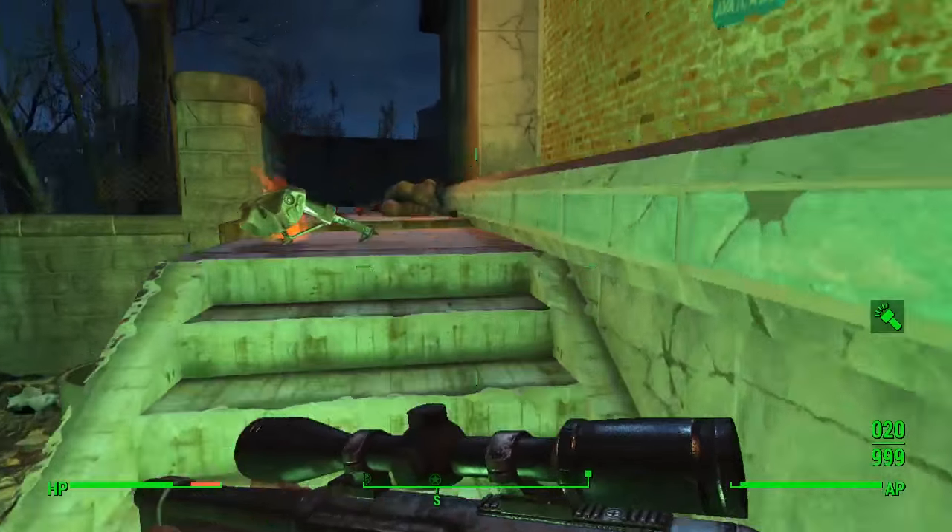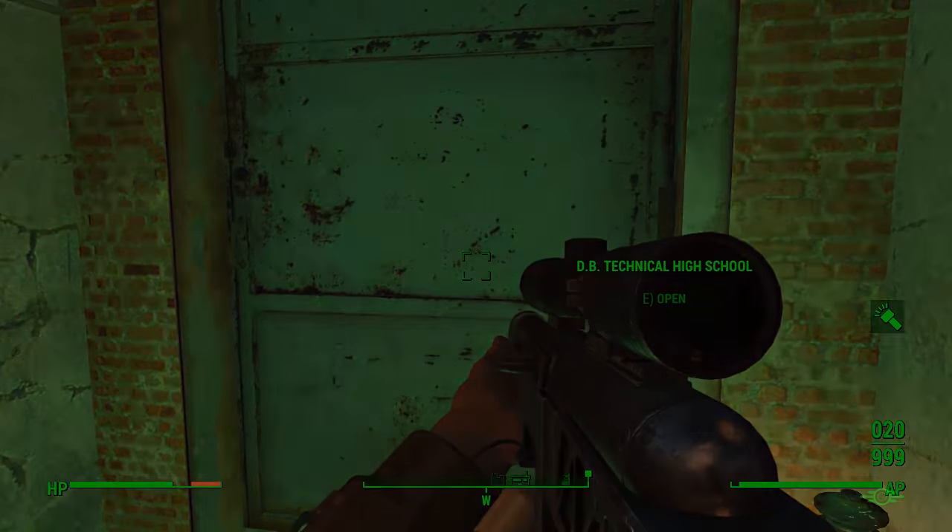We're going to go into the high school and just head straight for the basement — it's really quite quick this one. Head in the side entrance door and then it's just a case of working your way down to the very bottom floor.